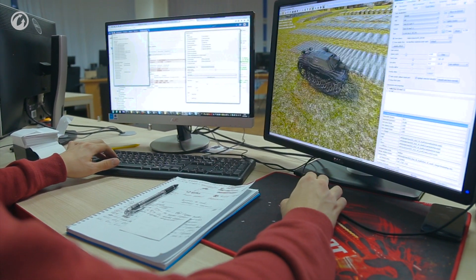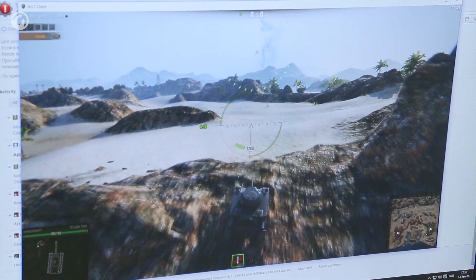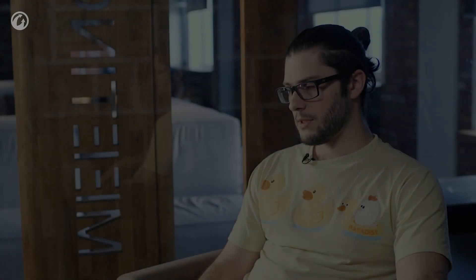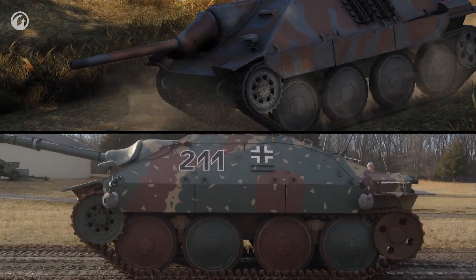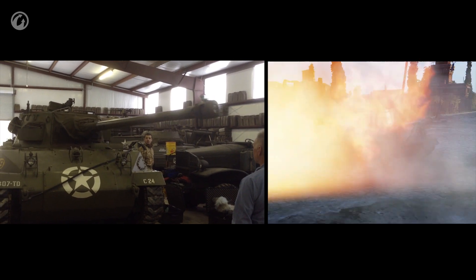In our work, we came to the point where the core for the physics was ready. The tank could already move correctly, and we could adjust its settings using the tool that we had developed specifically for adjusting them. The physics were very close to real life, with a lot of internal mechanics features that could be adjusted any way you wanted — from the realistic behavior of the T-34 in 1943, to the realistic behavior of a race car. The first prototypes of the improved physics were exactly like this. We tried to make the behavior of tanks very realistic, sometimes to the detriment of how the tanks behaved in the game, on the maps.